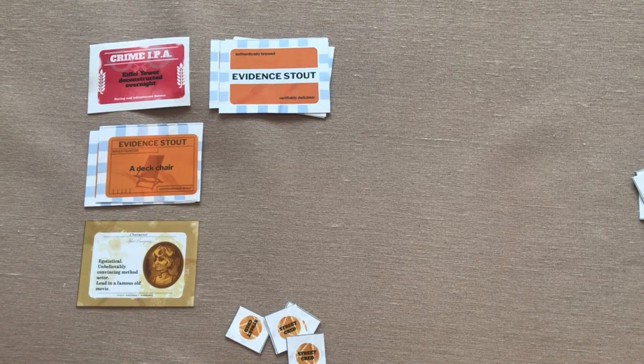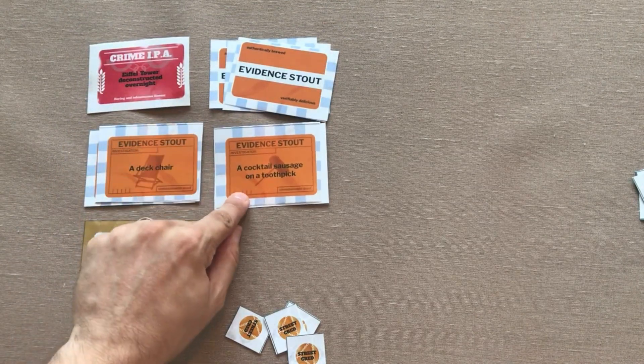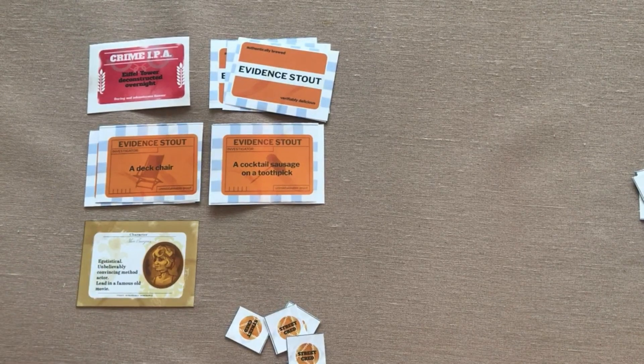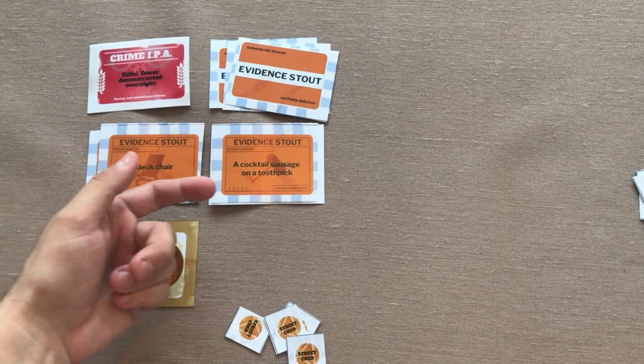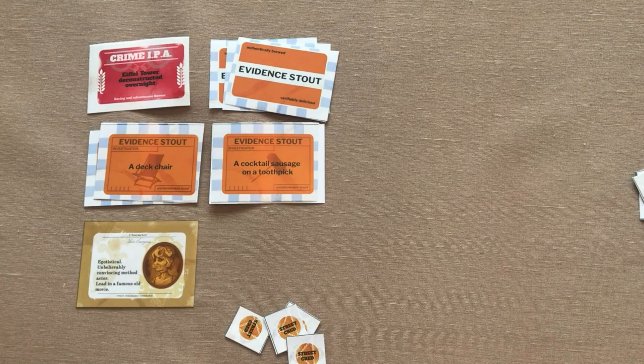So everyone's told a story about how they deconstructed the Eiffel Tower with a deck chair overnight. Then the last player becomes the first player and reveals another piece of evidence — a cocktail sausage on a toothpick — and now that person tells the story about how they left behind the deck chair and the cocktail sausage on a toothpick. You're trying to tell different stories, but you open yourself up if you make your story inconsistent. It can be ridiculous and crazy, but not too crazy, or your other players will call you out on it.